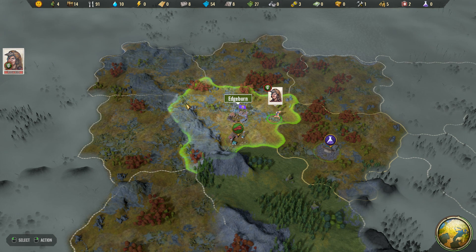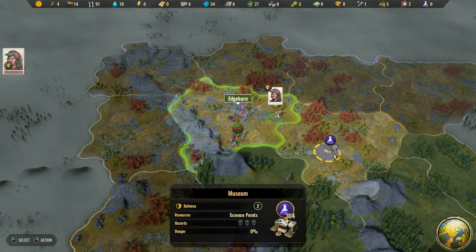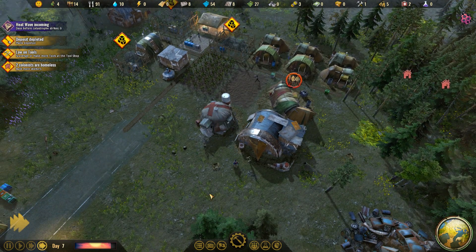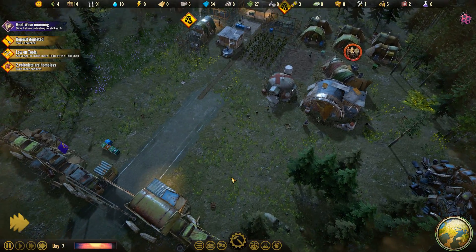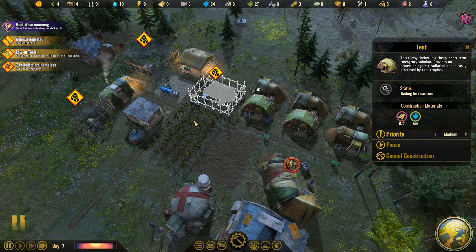Every hex the specialist moves uses up one action point. Exploring a region or gathering something uses up all the action points. Here we find we're starting with some science — if we gather the science points, we could use that for some early technology, try to get some extra production methods or more food. I tend to prioritize a lot of early exploration, gather as much intelligence as I can while I can, and then we'll figure out the rest a little bit later.